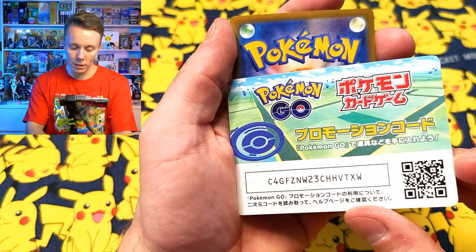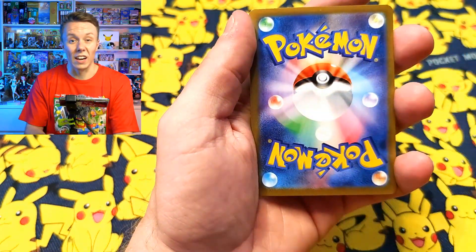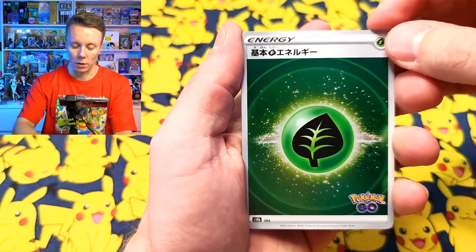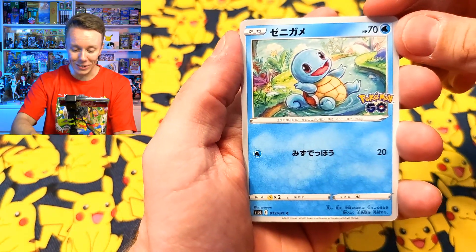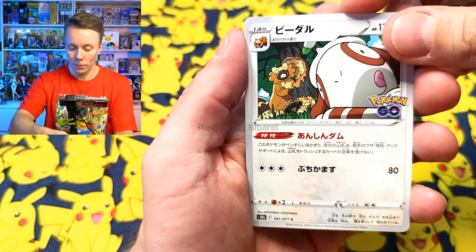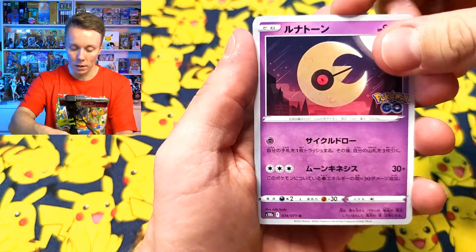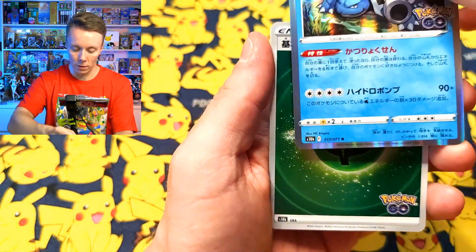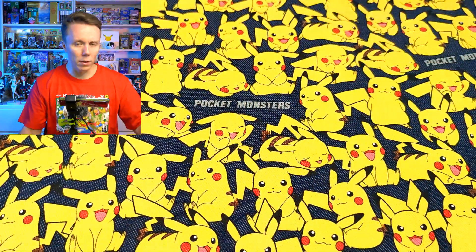Here we have another promo code - anyone who wants to take it, please take it. Top to the bottom - I want to say Fairy Energy. Ah, Psychic. We have a Squirtle - a cool looking Squirtle. There's a Smeagol with a little Braviary in the background, a Lunatone, a Slowbro, and another Blastoise. Two Blastoises - so yeah, this seems to be the Blastoise box. Two more packets to go before we finish up the video.